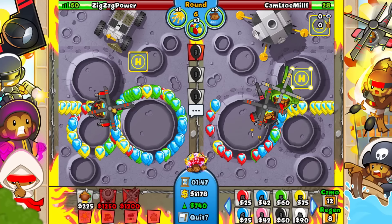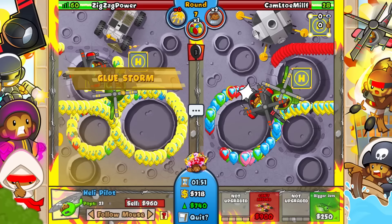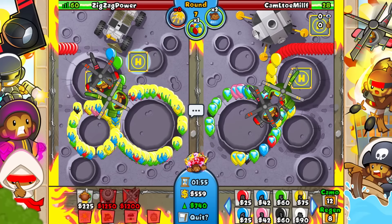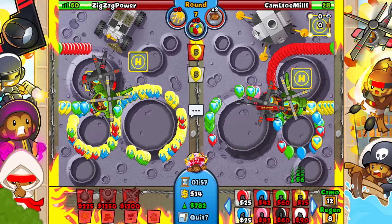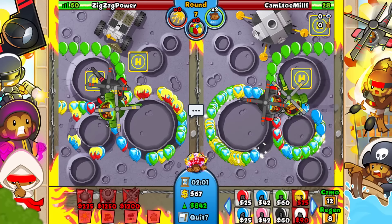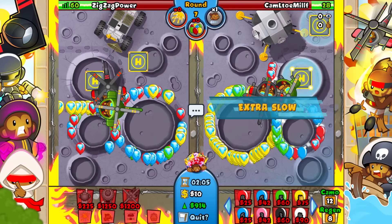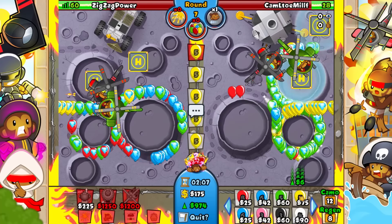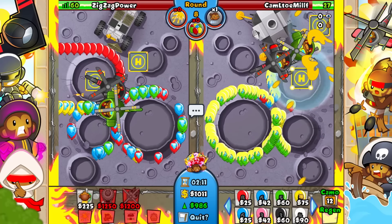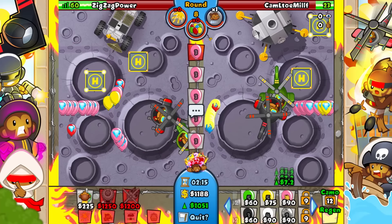We're gonna have to go for another heli. Let's go ahead and send him a little bit of stuff. I'm kind of wasting my Jam Packs low key, but it should be fine. I really want him to use another Glue Storm. I can't even tell if he's good — whatever.